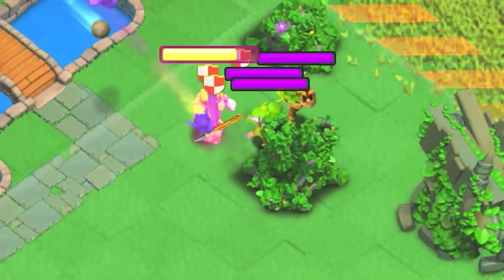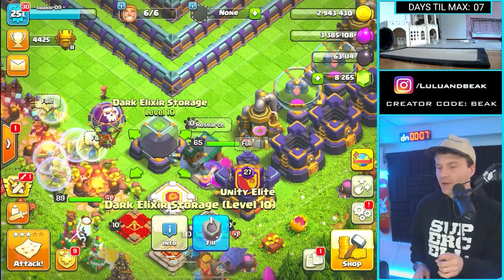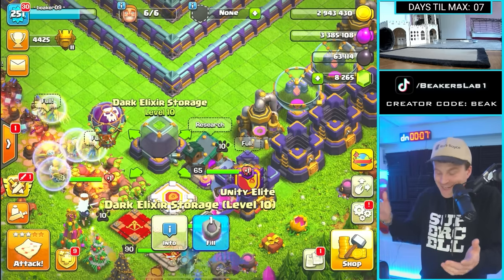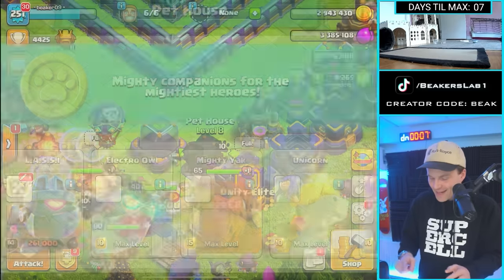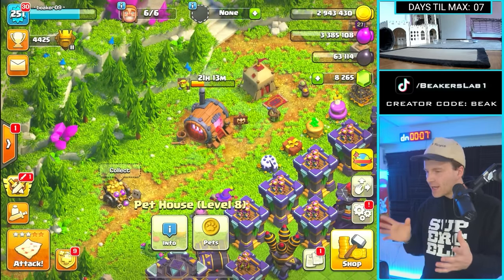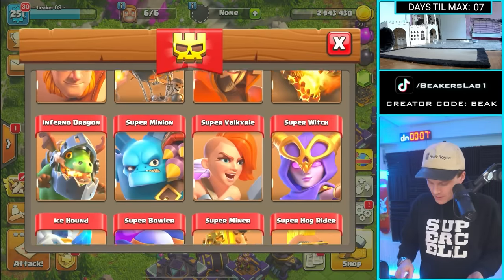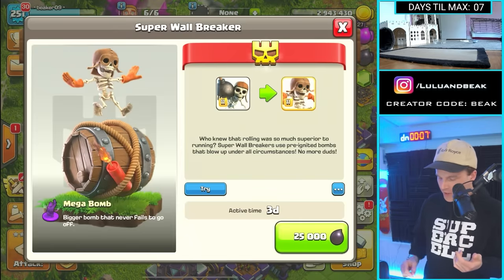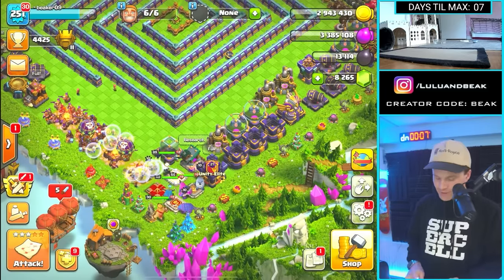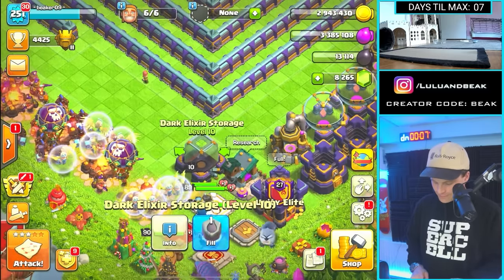But right now we need full dark elixir. I have one dark rune — that's it. I'm trying to be cheap with it but it's got to be done. Let me go up here and spend some of this dark elixir. I'll get some super troops, and for the other one — super Wiz? Yeah, we'll get those done. That puts us down to a normal amount of dark elixir. Let's get that dark rune.